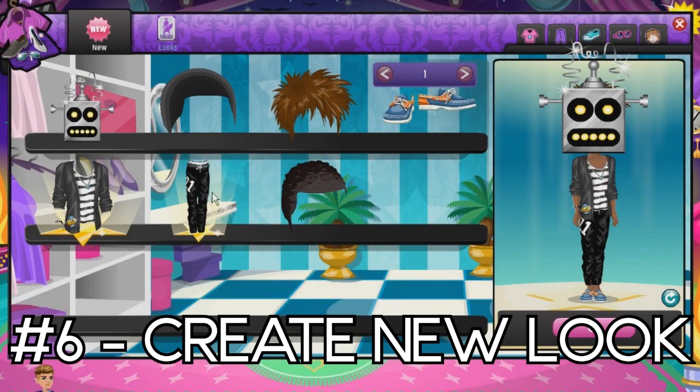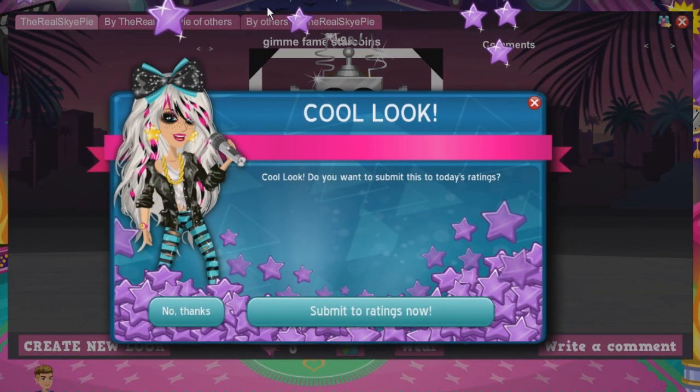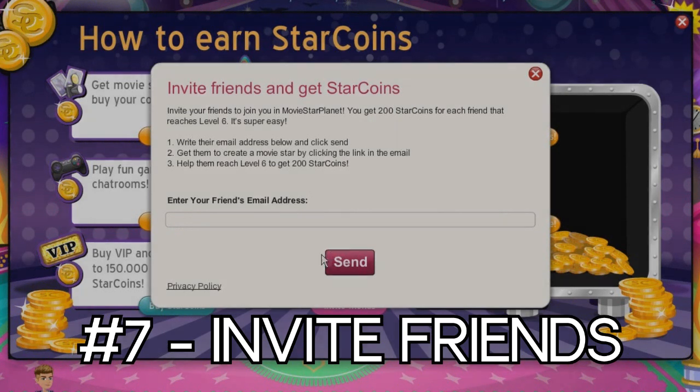Creating a new look is also good, so that's what we're going to do — create a new look. Click okay, name it, and you get fame points and Star Coins. Submit to ratings now, and when you submit it to ratings you get even more fame points, which is really nice.